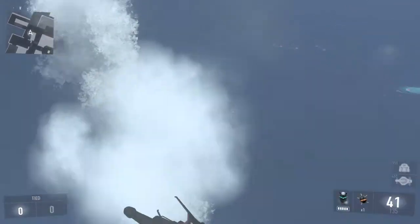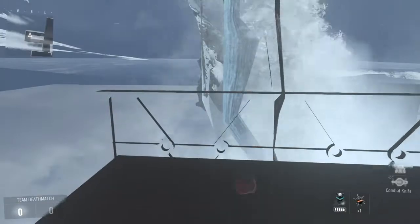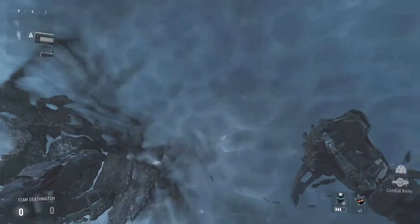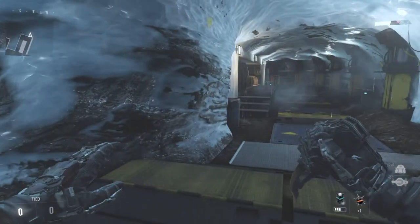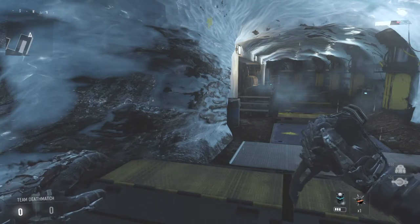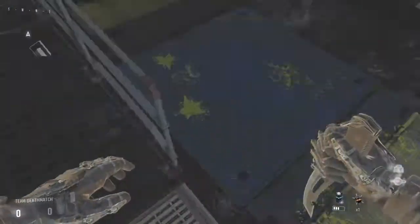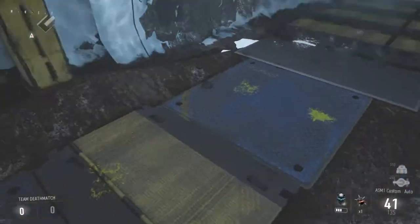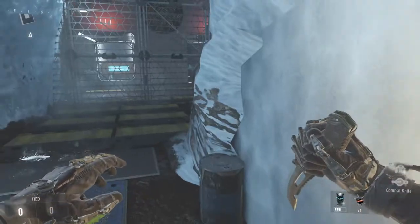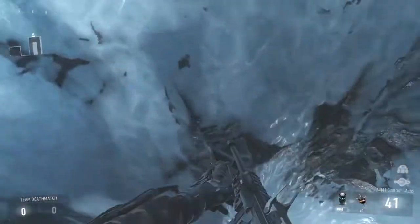You want to run, jump, and dash over to this side, underneath these stairs, then jump, hover, and jump again. Now this is the difficult part where everyone gets frustrated and dies, but all it takes is good timing — you want to run and jump onto these stairs, otherwise you're gonna fall and die.